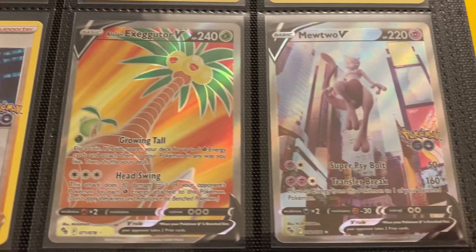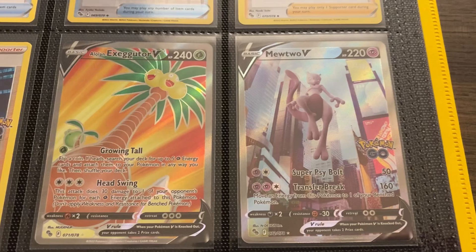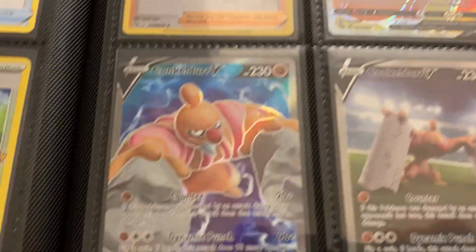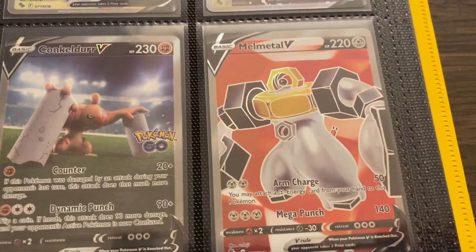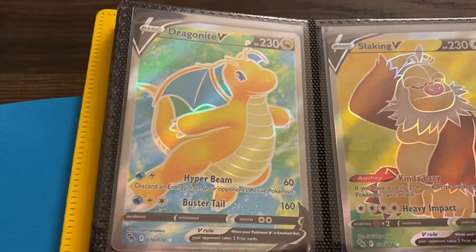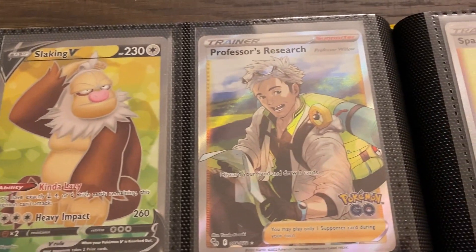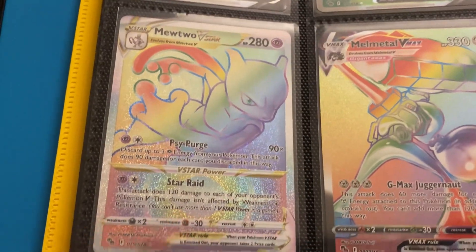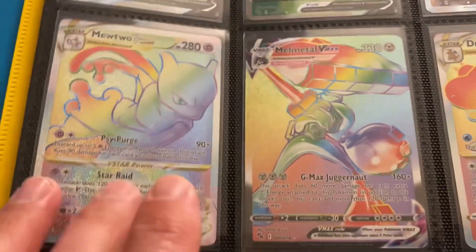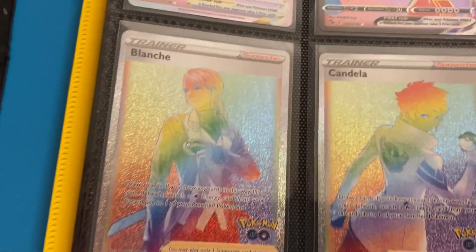And then we go right into the full arts. I thought the Mewtwo would be the number one chase card in the set, but I guess it's fairly easy to pull because there are only a couple alternate arts within the set. So if you get an alternate art pull, you're going to get that or the Conkeldurr. I'm pretty sure there's only two. Dragonite V — love this full art. A lot of these full arts are very affordable, I don't think the Dragonite is even like a couple bucks. Professor's Research — always useful. This is the most expensive card in the set, the Mewtwo V-Star. Very beautiful — I just bought it as a single, so it's going right nicely in this binder.